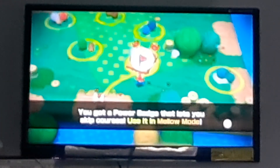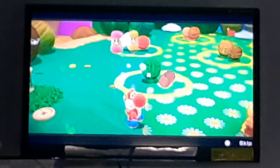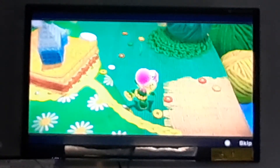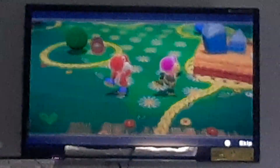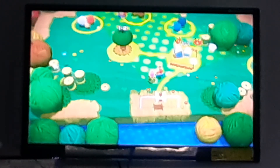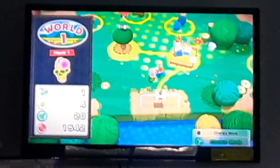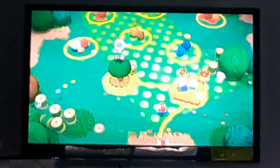Power Badge - lets you skip courses, used in Mellow Mode. I'm not really gonna use that. Flower Yoshi - okay. And with that we unlock the next level. I'm satisfied. Next time on Yoshi's Woolly World we will move on to more of World 1 - World 1-2. Sorry about that - that's about it, see you guys then!